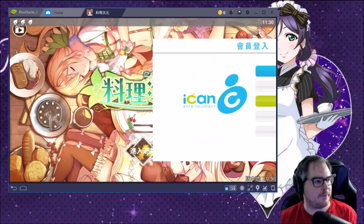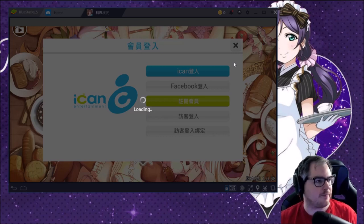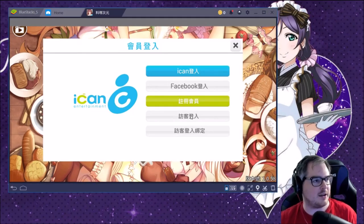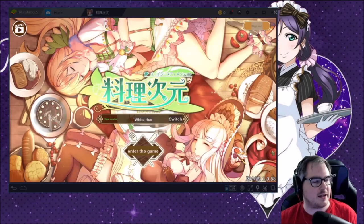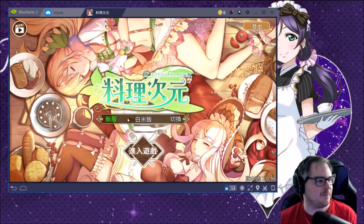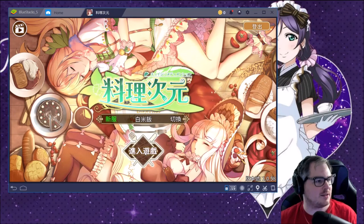Let's enter the game. Hopefully there's a guest option here — I can see 'register,' 'guest login,' 'go.' So let's go to guest login. Things are going well. We can do the little translate again — I love how fast it is. 'New server: White Rice — Switch.' I love this. Let's go to new server and start game.